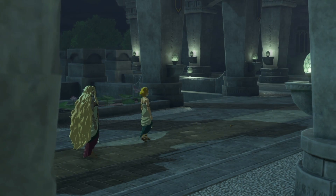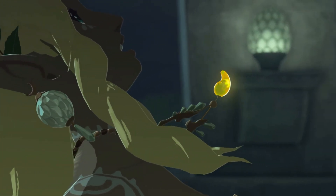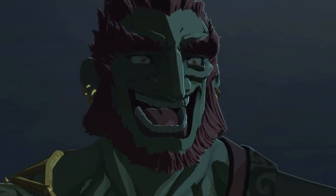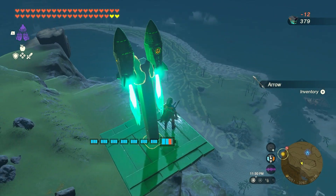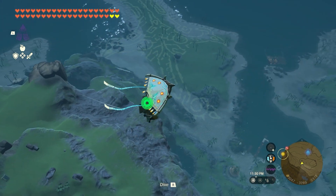Memories — I like them, I just wish they were in the correct order you find them in, because it kind of spoils itself. One of the third ones I found was Sonia being murdered, and I was like, that just happened. I know the geoglyph shape goes with the memory, but I'd rather sacrifice them not having an interesting shape than be spoiled like that.